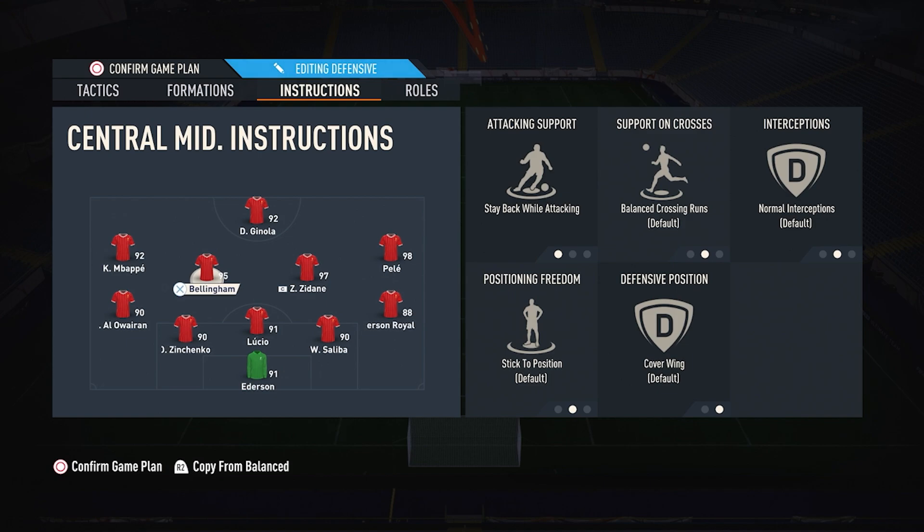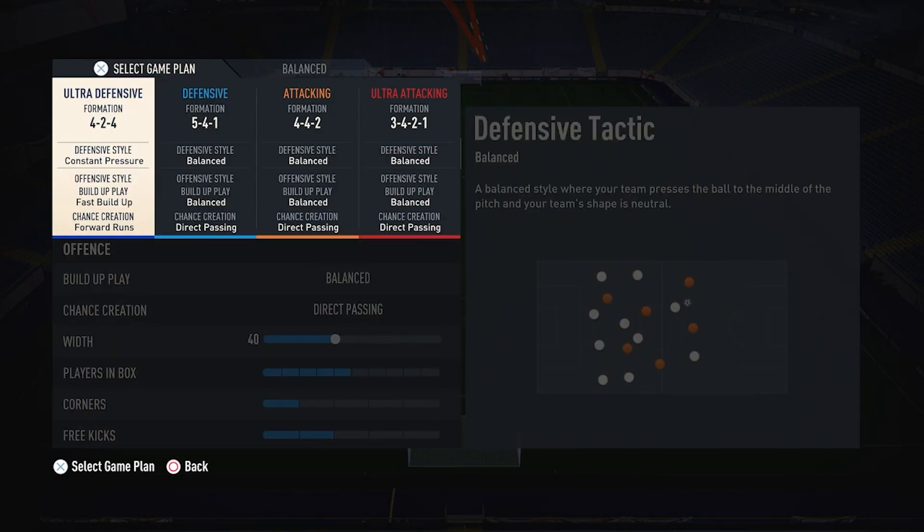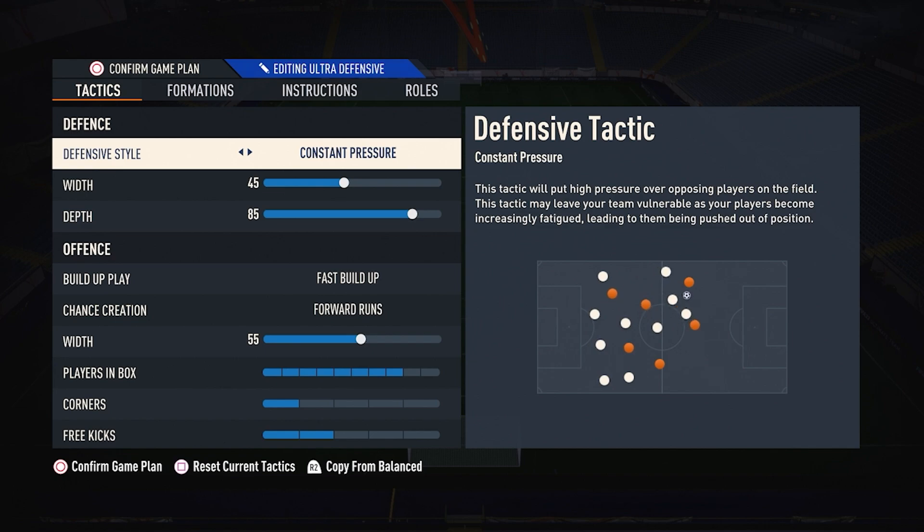One of your CMs is going to be covering. In my example, because the LWB is going forward on join the attack, our LCM is going to be covering. Now this is our Mayhem formation — the 4-2-4, go all out attack.